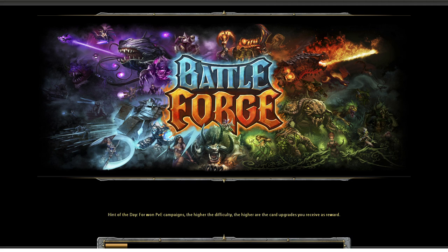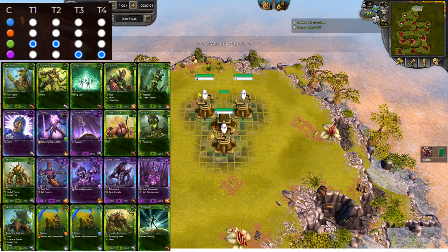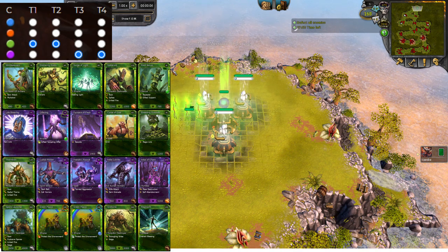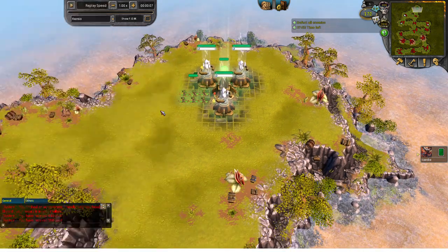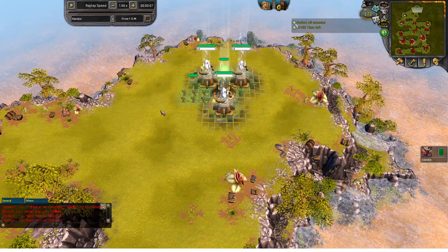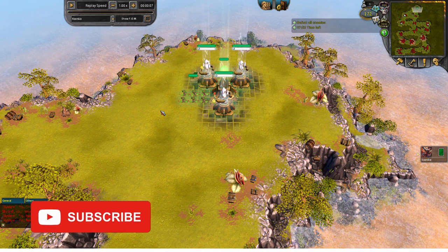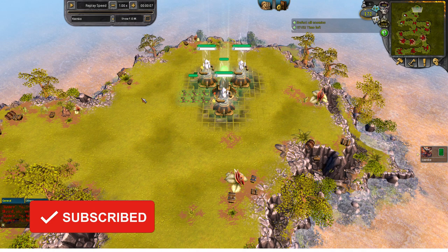Hey, what's up guys, Kiaso here. For today's video we'll be going through a fun deck for PvE 9, and we won't be using tier 4 units to clear the map. Instead, we'll be using a building called Outer of Chaos to clear the map. Let's get to the video.